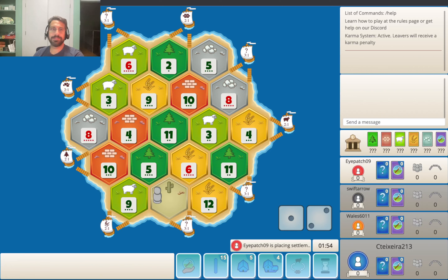Hey everyone, it's Chris Texera, and let's play another game of Settlers of Catan. We are in the fourth spot — not ideal — but let's take a look at the board. At least this is a board with a corner desert, which should make it a little easier for us to find a spot. But we're going to be in the fourth spot, so I do imagine some of these spots are going to go.